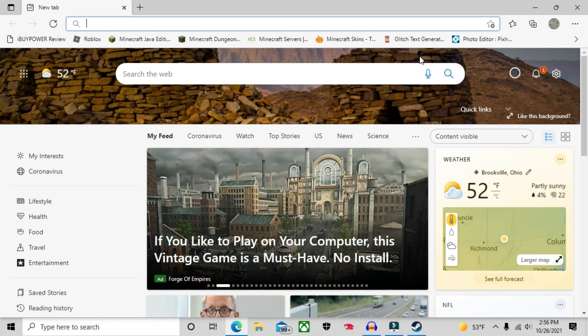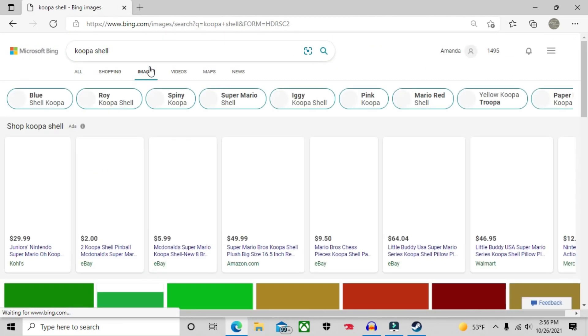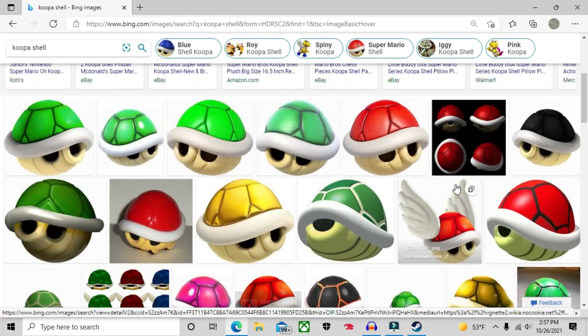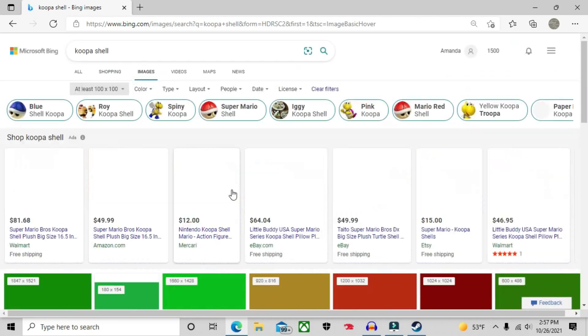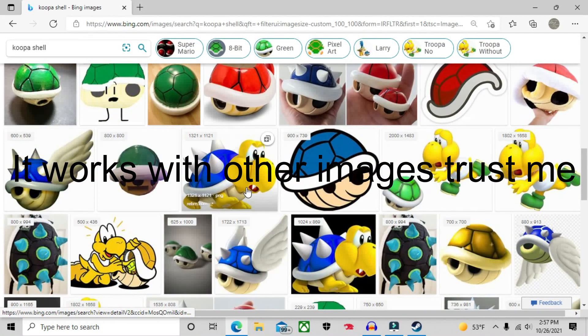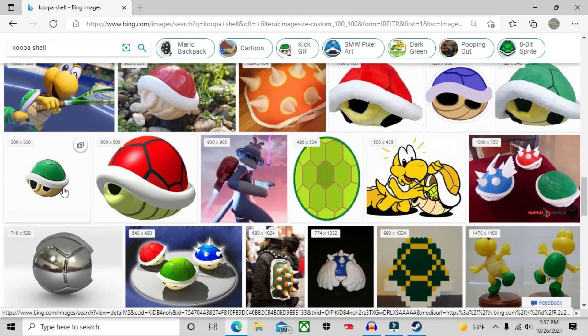So, let's look up a Koopa shell. Go to Images. Now, it needs to be 100 by 100 pixels — it can't be anything else. To know if an image is 100 by 100, you can just hover over the image and it'll show you its dimensions. Now, if you have Filter enabled, you can go into Image Size and select 100 on both sides, then press OK. It works with any image; you've just got to find one that's 100 by 100.